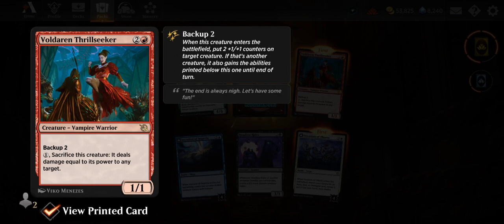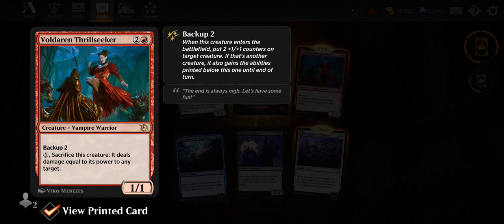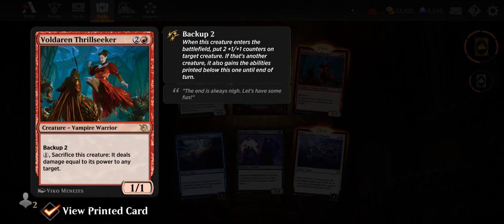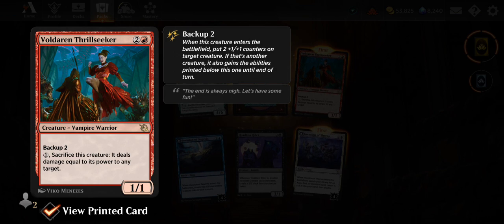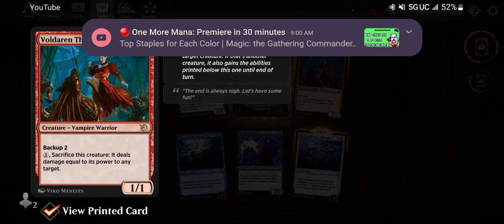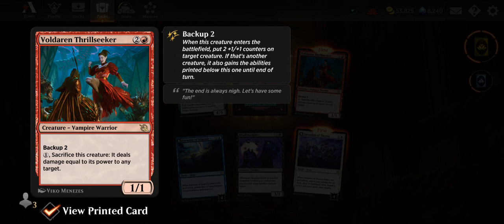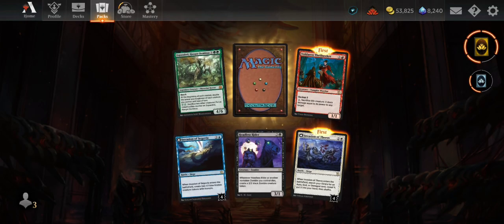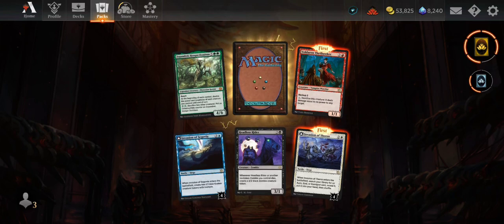So you use Baldaren Thrill-Seeker's backup on that knight we saw earlier — the knight gets +2/+2, you draw a card from its ability, and it also gains this ability: one mana, sacrifice this creature, it deals damage equal to its power to any target. Pump something up big and then throw it away to close out the game. That's a really cool ability — I can see that being very good.